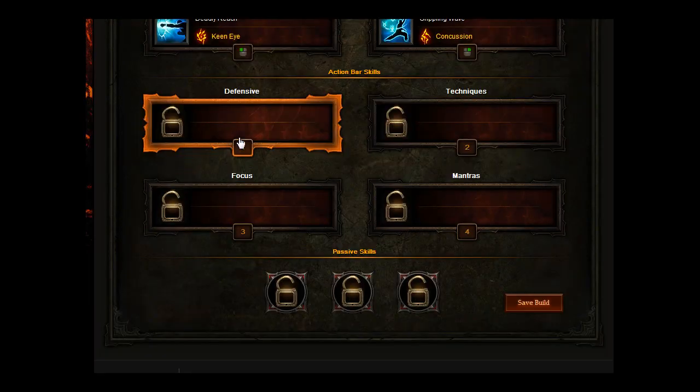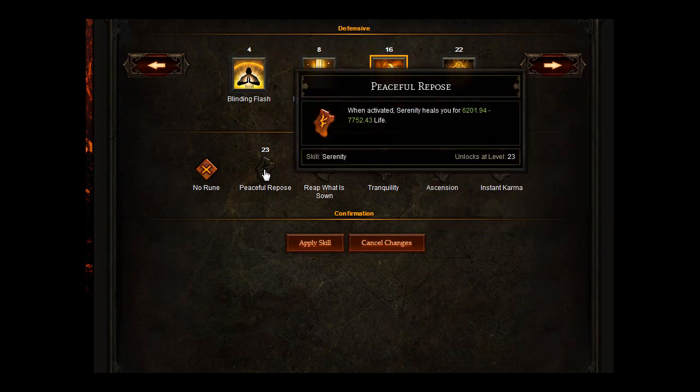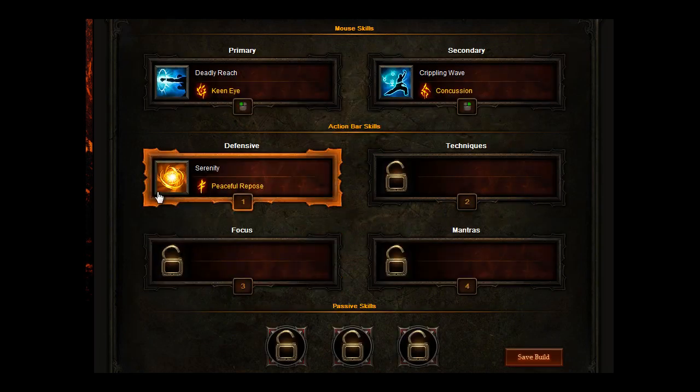For your defensive skill you're going to go for Serenity — you are enveloped in a protective shield that absorbs all incoming damage for 3 seconds and grants immunity to all control impairing effects. You want to go for Peaceful Repose with that, which adds the ability to heal you for more life.